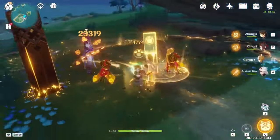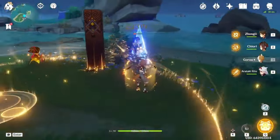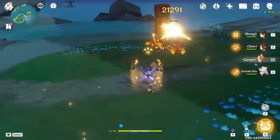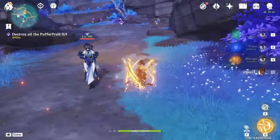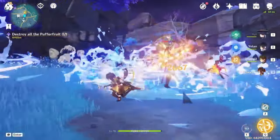Kiori is primarily an off-field geo damage dealer. She summons dolls that deal periodic damage — normally you only get one doll, but with a geo construct you get two dolls, so you deal double the damage. She can either recast her E to swap to your next character, granting them two follow-up attacks that deal extra damage, or you can attack with her after the first E cast to get a brief geo infusion for her basic attacks.